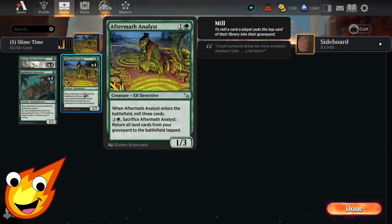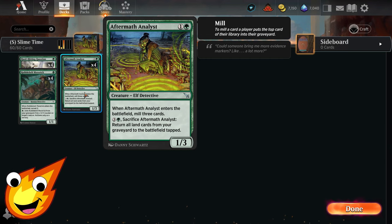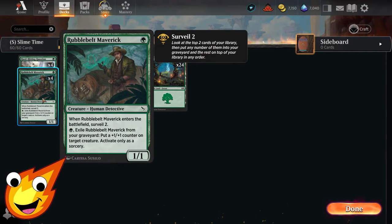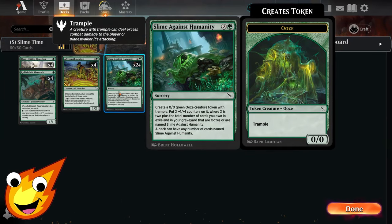We'll need to mill copies of it to get more value. Working our way backwards from Karlov Manor, this two-mana 1/3 elf detective simply reads: when it enters the battlefield, you get to mill three cards. For four mana you can sacrifice it and return all land cards from your graveyard to the battlefield — we don't really care about that secondary ability. Our only other one-drop creature is the Human Detective Rebel Belt Maverick, a 1/1 that lets you surveil two when it enters the battlefield. For one mana you can also exile it from your graveyard to put a plus one plus one counter on a target creature, though you can only activate it as a sorcery. These simple little creatures encourage us to mill more copies of Slime Against Humanity so we get more oozes, more powerful, and much faster.